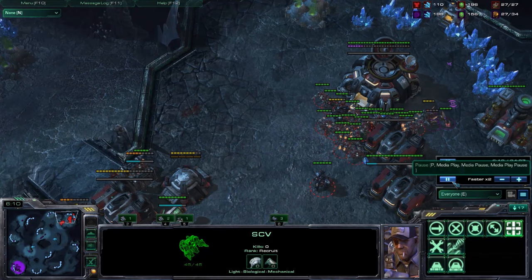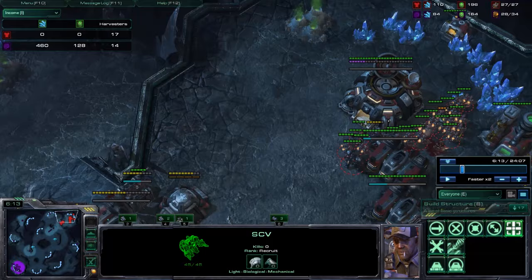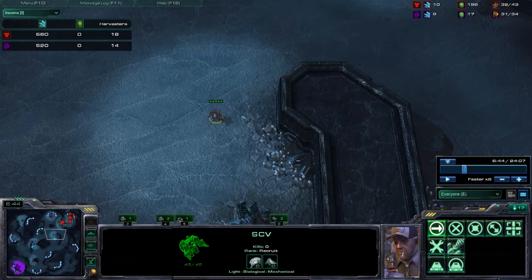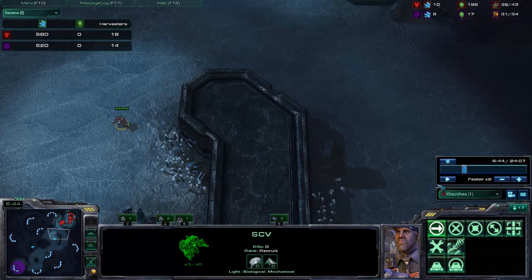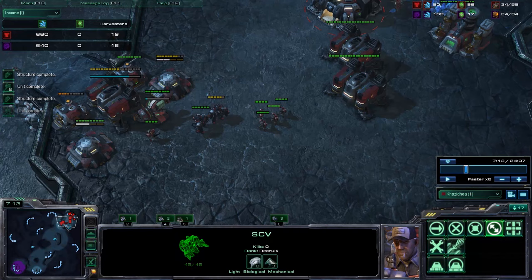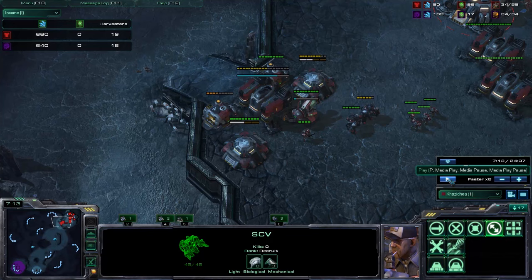I'm on 17 harvesters and he's on 14 — I'm still ahead, and supply is roughly even so he has a little more army. I scout with a worker again — the main thing I want to know is whether he has an expo. I have no idea what he's doing. If this cartoon worker dies I'll have to scan his expo because it's really valuable information. I see no expo, which means he's probably going to bust me again. But I was reckless — I thought I could hold it anyway. I didn't do anything about it, so I'm going to take unnecessary damage that could have been avoided by just floating a barracks over there.